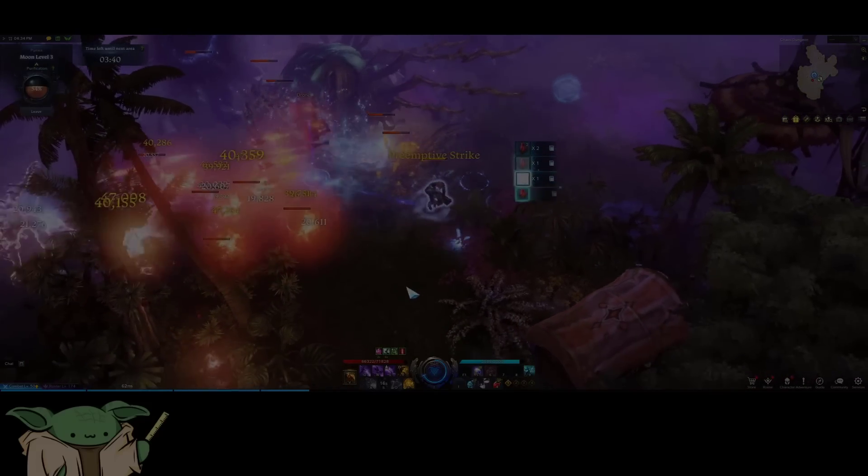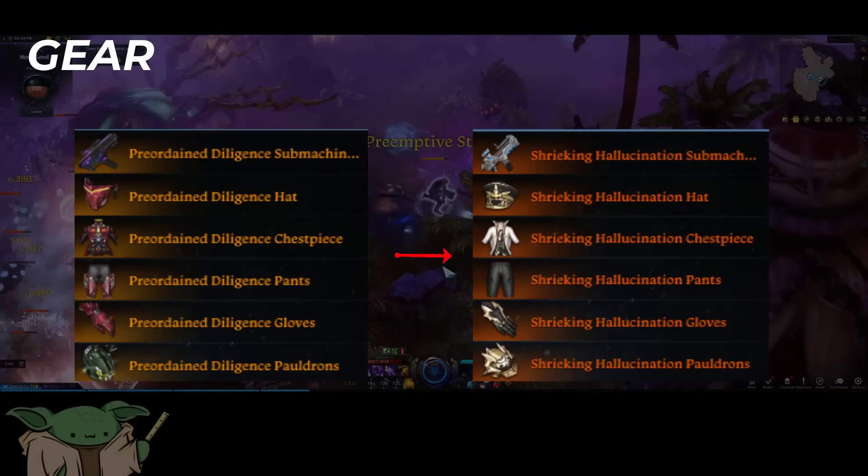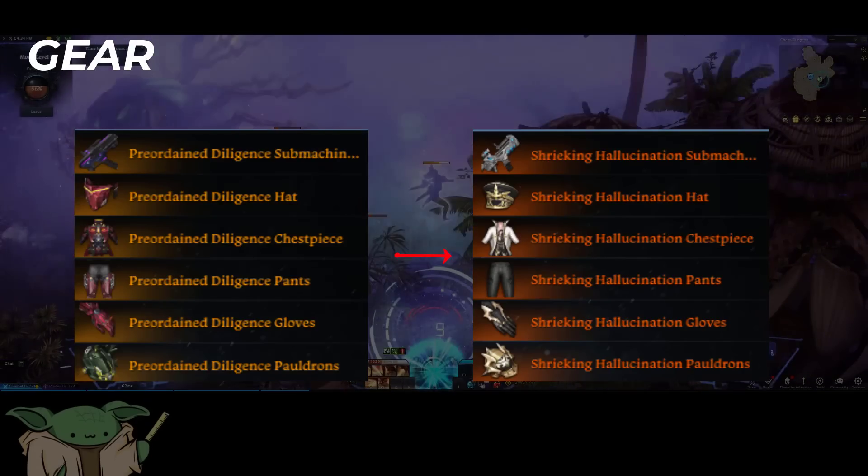For your gear set, if you're at 1370 you're going to want the Preordained Argo Set for the additional crit rate. Once you can craft Relic Gear, you're going to want to aim for the 6-piece Hallucination Set.